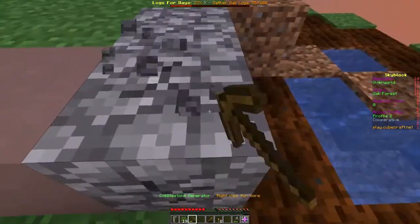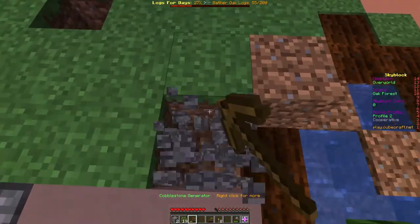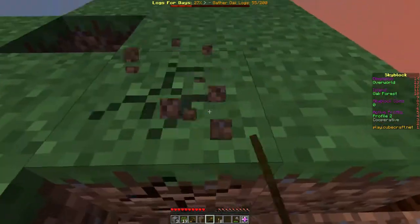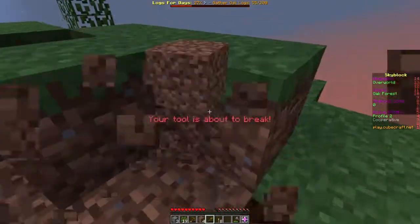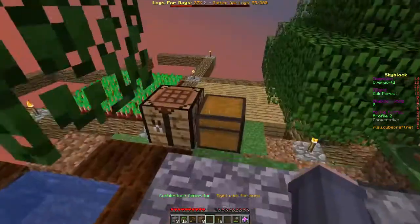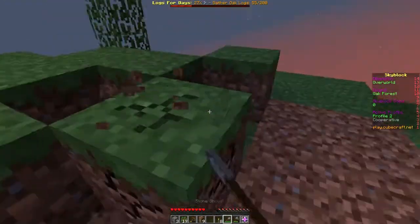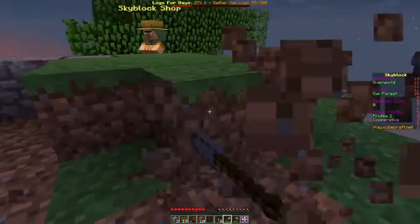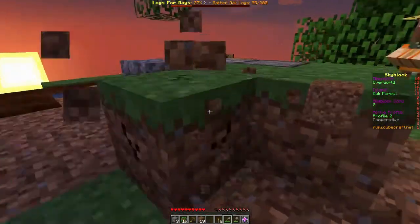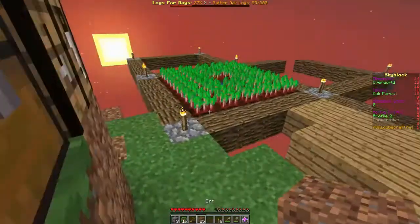Let's mine some cobble right now. Let's break a ton of dirt. Good thing I have a stone shovel — it's even faster. There we go, we have 25 dirt now. We can walk slowly over here. Getting hungry — I should eat some beetroot soup since I have four. They can't stack, and four is on the low end.